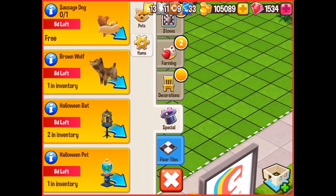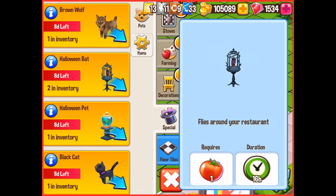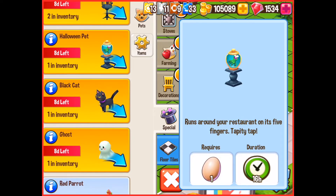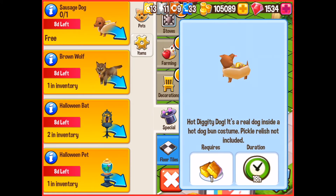Now we're going to head on over to the special items and if we look down here you'll see that I have some of the regular animals for the Halloween period there within my storage. There's the brown wolf which is super super cute. There's the Halloween bats and there's the Halloween pit. You've also got the black cat and you've got the ghost. Now the special item that's being given to everybody is a brand new sausage stock.